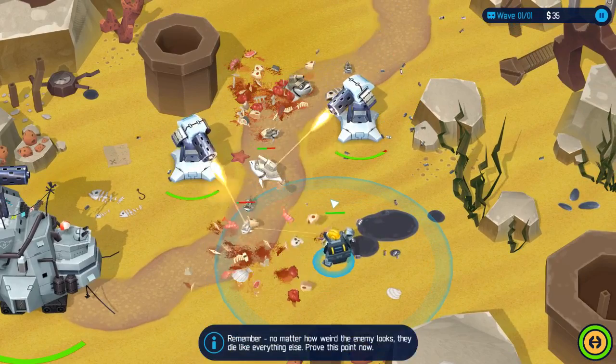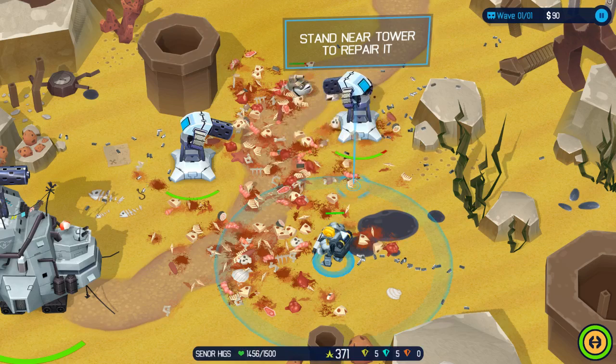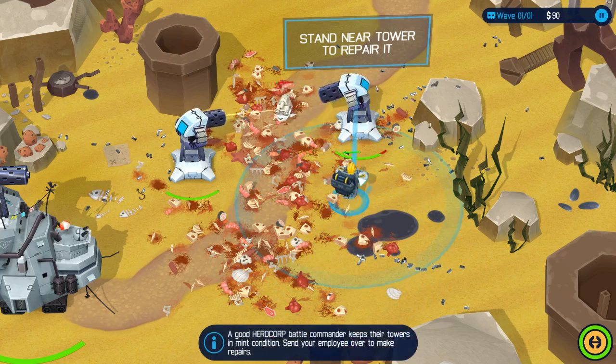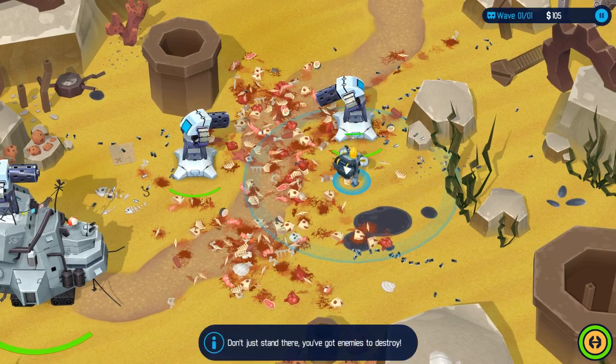Remember, no matter how weird the enemy looks they die like everything else — prove this point now. If we get this guy near a tower he will just automatically start healing the tower.